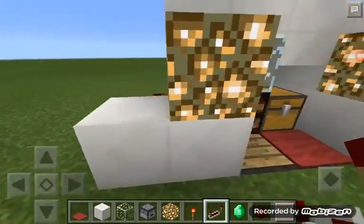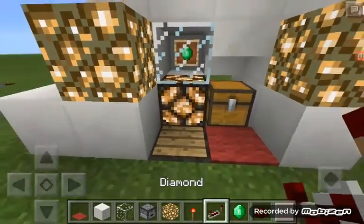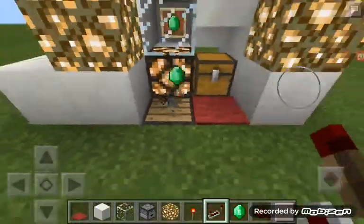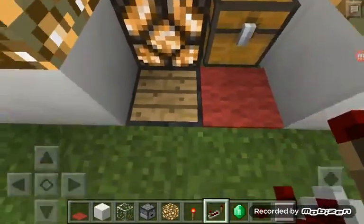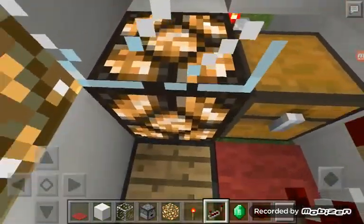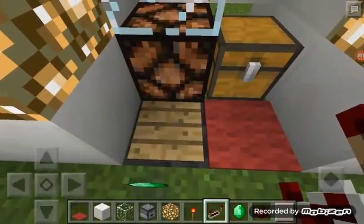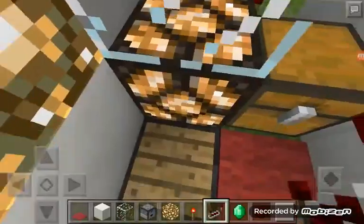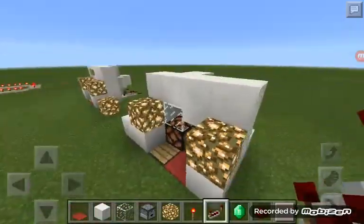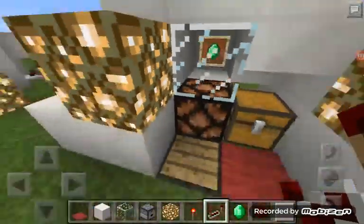When you step on the pressure plate, it works. Pop that, it works too. You pop one in and you can get diamonds — this is so cool! You can get as many as you want. Thank you guys for watching — please subscribe because I'm just a beginner on YouTube. Please subscribe and like. Bye!